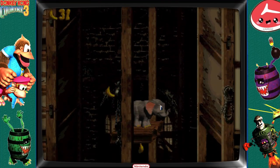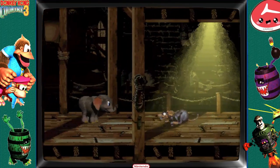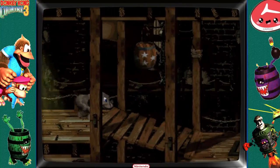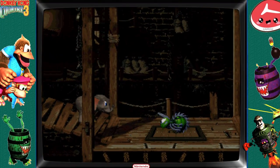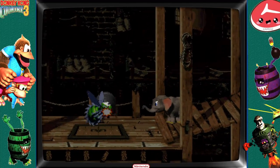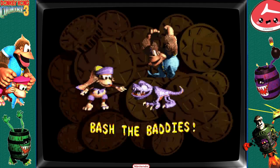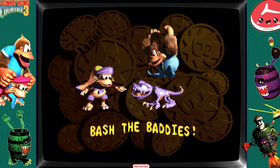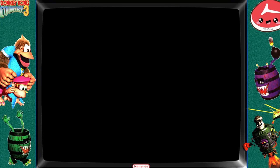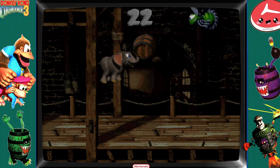We're gonna go down here and look around—always look around. Hello. Nighty-night. There's our star barrel. I bet you that's a secret. I think it's a bonus level. Yeah—bash the baddies. Sweet. How am I bashing the baddies? Oh, it's barrels—just sit here and throw barrels.